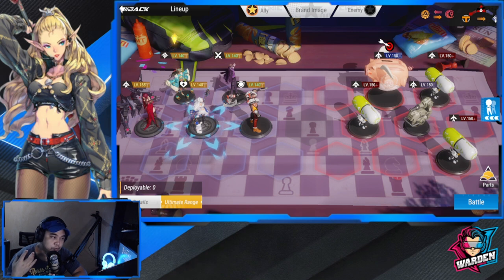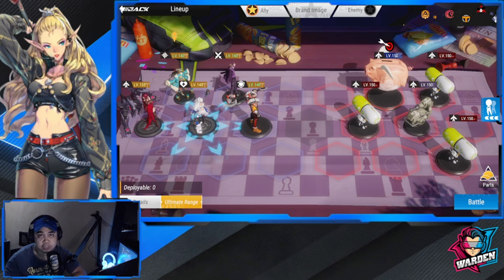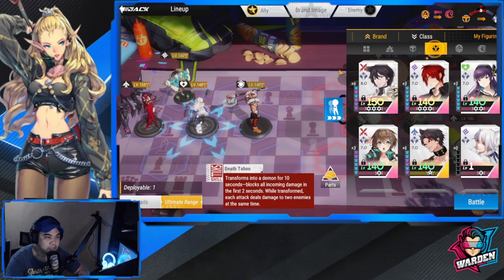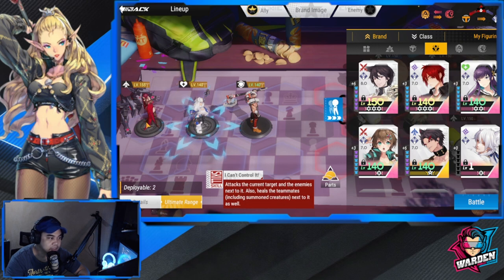If you lack some of these at a higher level, you can use heroes from other factions — just leave at least three per faction so the buffs take effect. The last brand we're covering is Galatea, so let's pull those heroes onto the board.